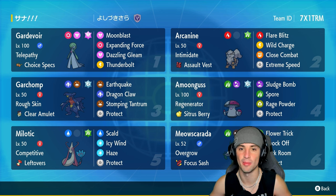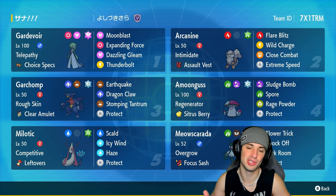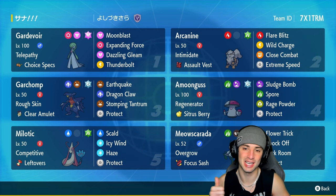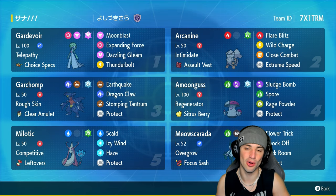Last but not least, we have Milotic with Haze — a great move especially in this format to deal with Dondozo or Pokemon that want to set up. The rental code is in the top right corner. If you enjoy today's video don't forget to smash that like button and subscribe, but without further ado let's hop into match number one showcasing this Gardevoir team.